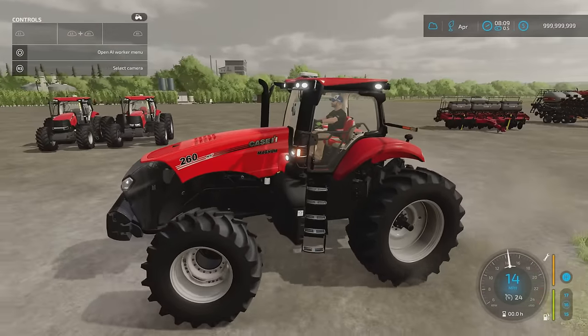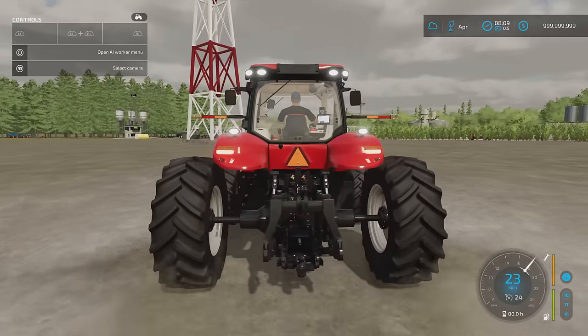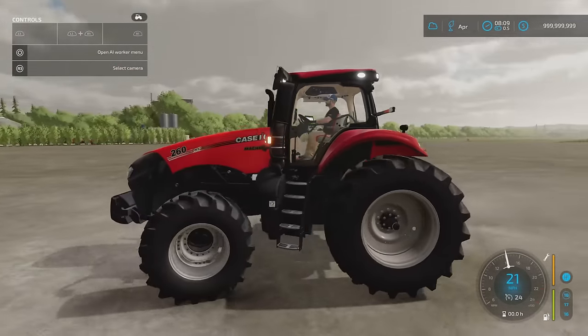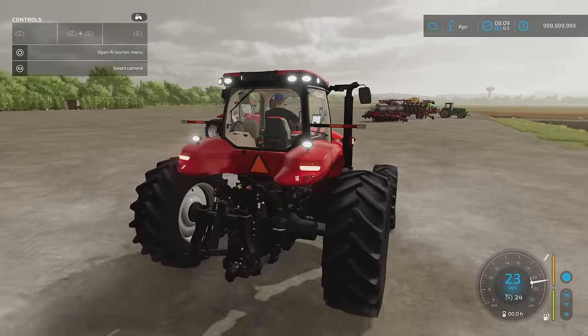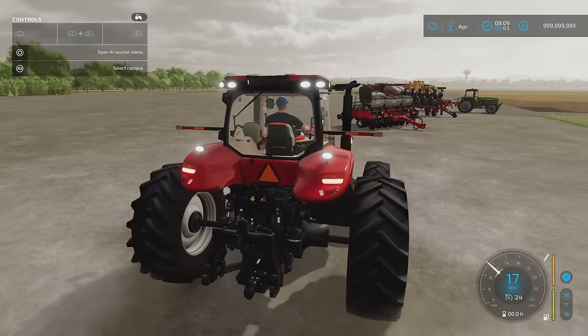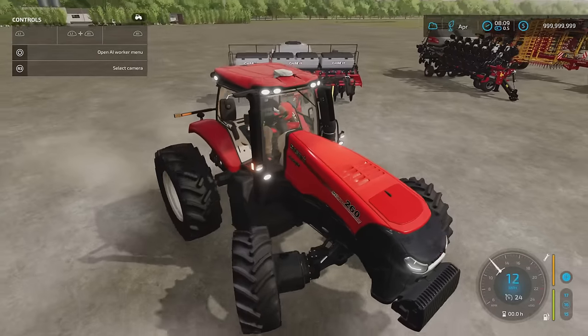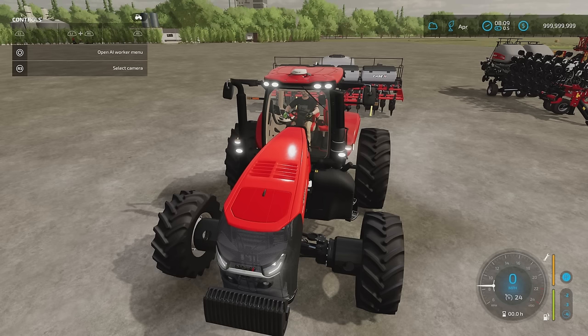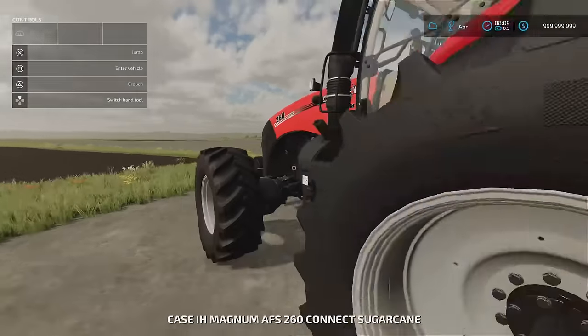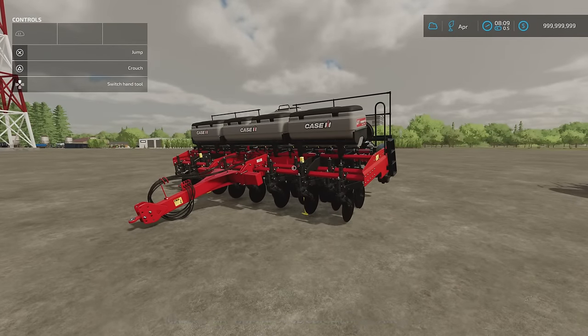You really do forget how big the Magnums are, especially with that wide wheel track. We'll use this for the next one. That's the Magnum 260 Sugarcane. Behind that we've got the Case IH Easy Riser 3215, also by Case IH Brazil and Connect Modding — 30.87 megabytes download, 15 slots, with a 6.8 meter spread width.